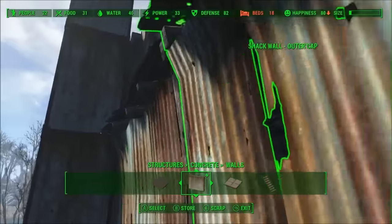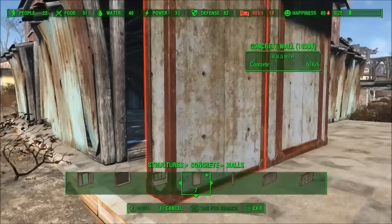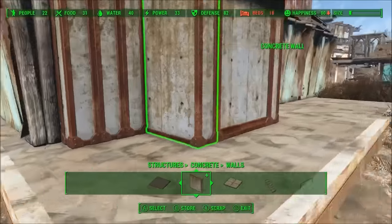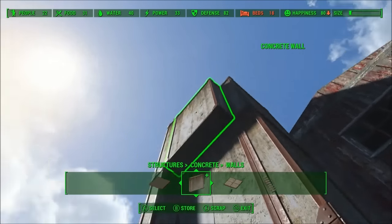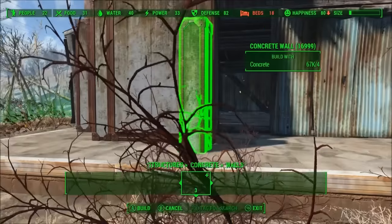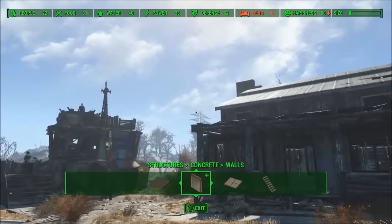That's sticking out a little bit — I don't like that. Let's bring this in. And there you go. Now it's right there against the wall, or the house. Look at that — nice little chimney. And how's this looking? Pretty cool, not too bad.